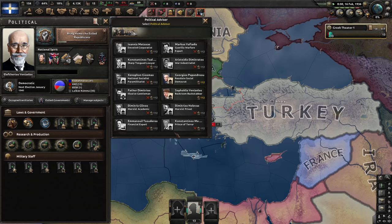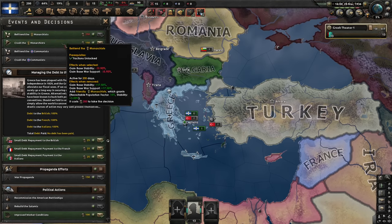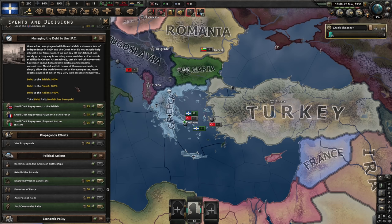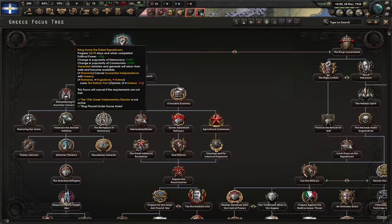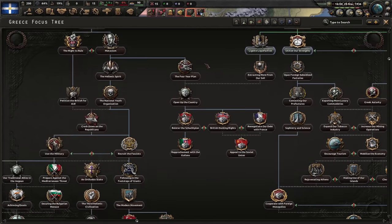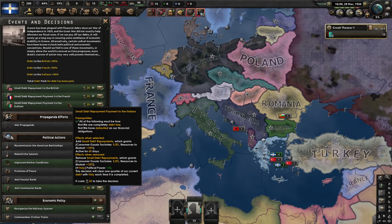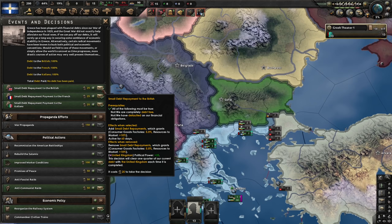When we turn communist, we will only have a few advisors available - the Marxist academic and priest, and the illusive gentleman. We could crush the monarchists, which would increase our overall stability once we go communist, but I'm pretty sure this will be inconsequential when we actually turn communist. I could also repay my debts through a series of payments - each is 60 days and we need to do 12, so two years of repayment - or we can just default on the debt once we turn communist. I think repaying the debt might actually be a better choice; it should take effect faster.